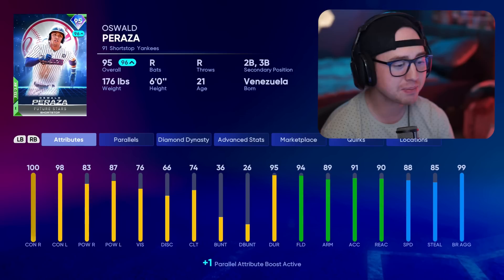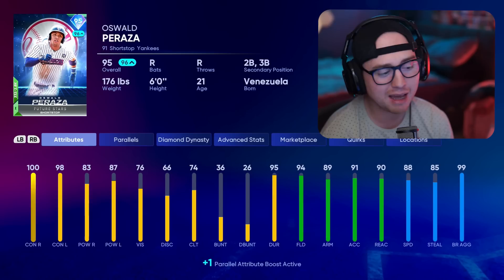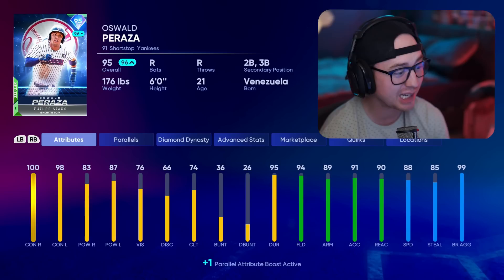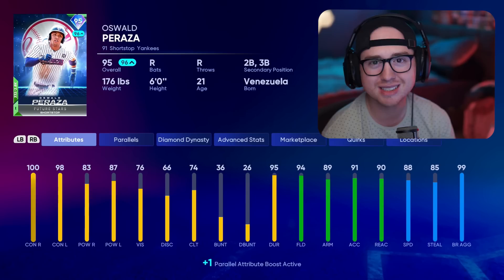Fourth guy in the AL East is Oswald Peraza, shortstop for the Yankees — probably one of the Future Stars I've used the most. I'm batting .091 with him across 22 at-bats, which just isn't good. I thought I'd really like his pitch mix with the high contact and the power, nice fielding and speed, but his swing just has not been producing results for me unfortunately. Peraza slots in at fourth.